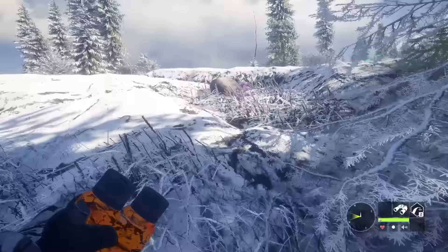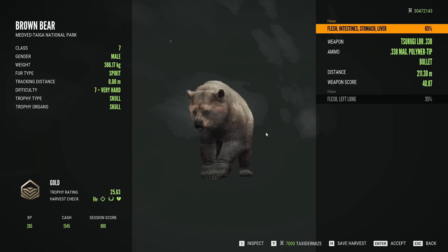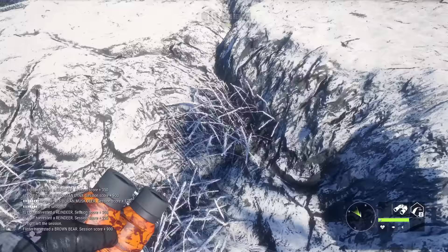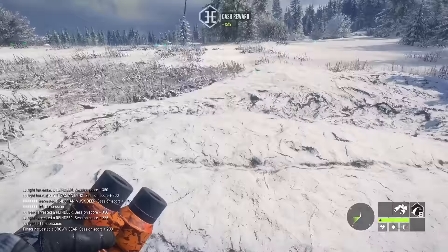As we harvest our second pretty cool level 7 brown bear - that is the spirit. I mean, they are still silvery, obviously. I just think the grays actually kind of look better now with these changes. 25 score for that guy. But I think we're going to go ahead and change it back to brown bear time, just to see. It's too good of an opportunity not to do it since we got host.